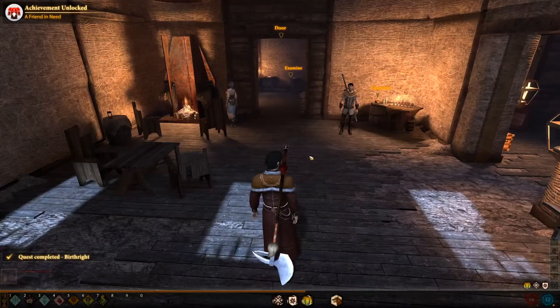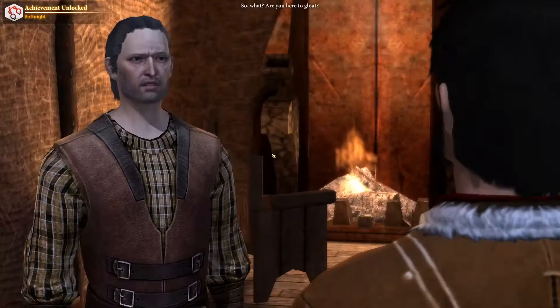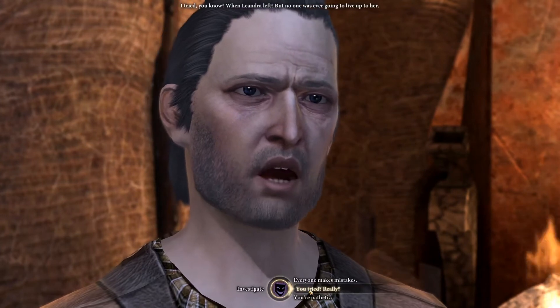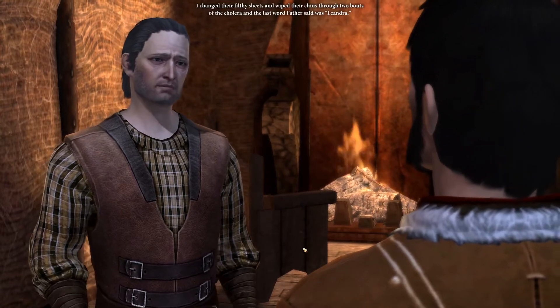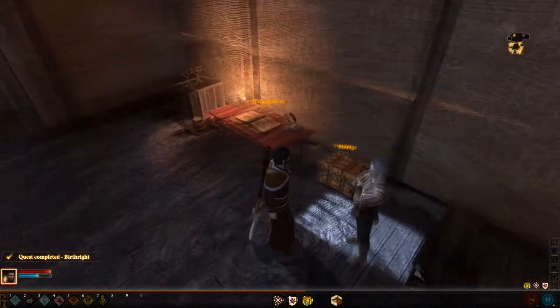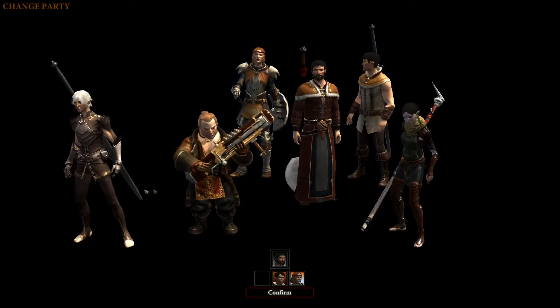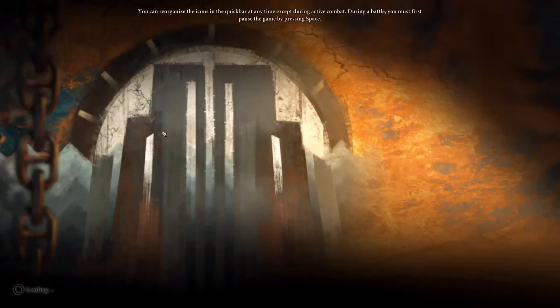That leaves Family History. When Leandra left, no one was ever going to live up to her. I changed their filthy sheets and wiped their chins through two bouts. And what did you do with that money? Oh, finally the Bone Pit — that's the quest that I actually want. In any case, let's bring around Carver and Varric. We need to head to the Gallows in order to finish Family History.